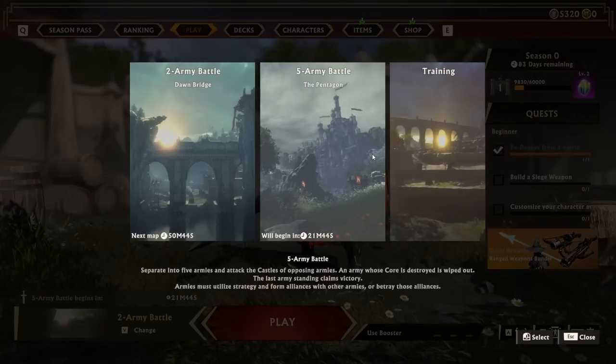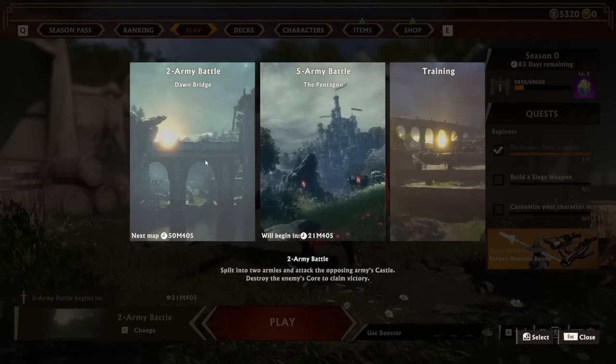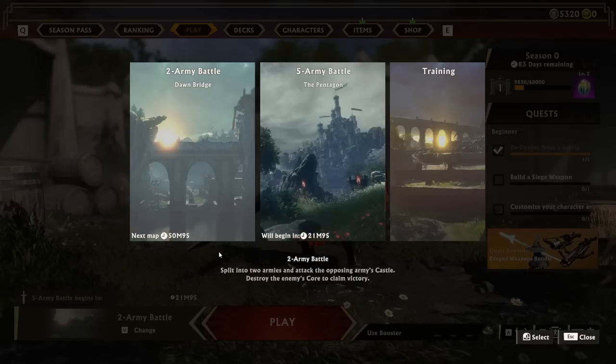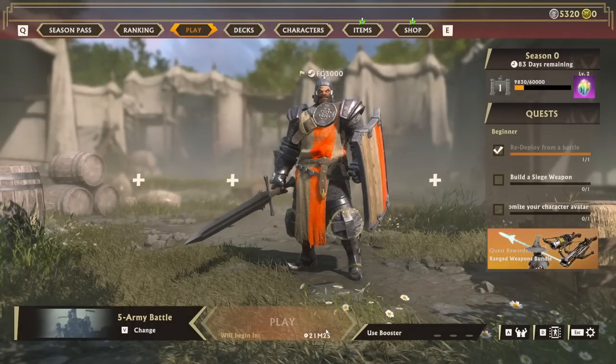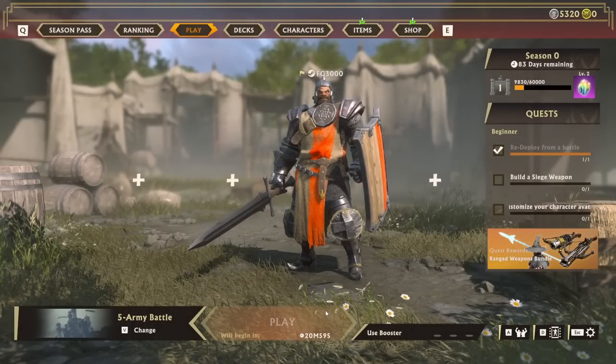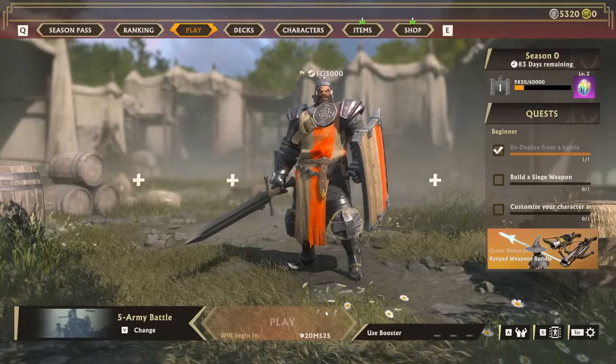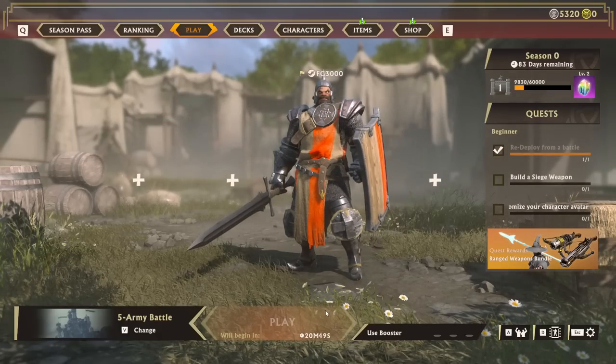There are two methods of gameplay — the 40-man two-army battle that you just saw, and the five-army 100-player battle, which is probably the more interesting one. It takes it back to Dark Age of Camelot vibes, but with five teams it changes the entire dynamic. Right now the queue times are insane — 50 minutes to the next match or 21 minutes for this one. Hopefully the game gets more and more popular so queue times pop even faster — bring your friends in. What a fun time. I'm FG3000 on Steam, FG3000 on YouTube, and I'm out.